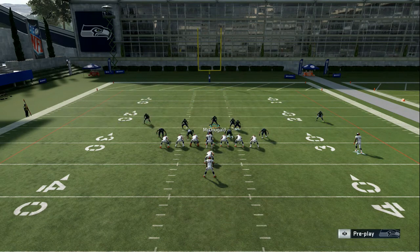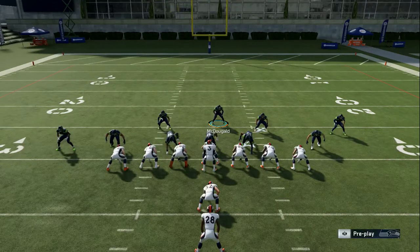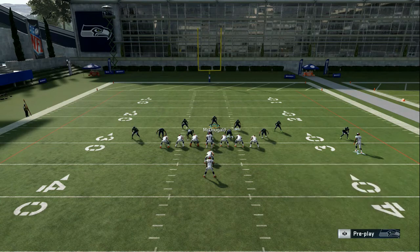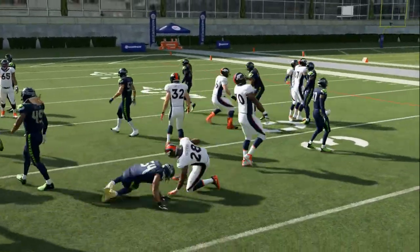I'm gonna reset the play and walk y'all through what I like to do. First thing: push Y or triangle and then down on the left stick — that's press, that's gonna get him over there. Then push right D-pad one time, two times — that's gonna highlight the linebackers. So Y down, do it again, A down, then left D-pad to the left, and that's gonna put your lineman. That's how you quick adjust.